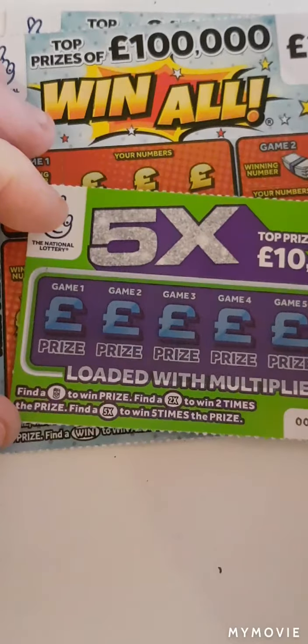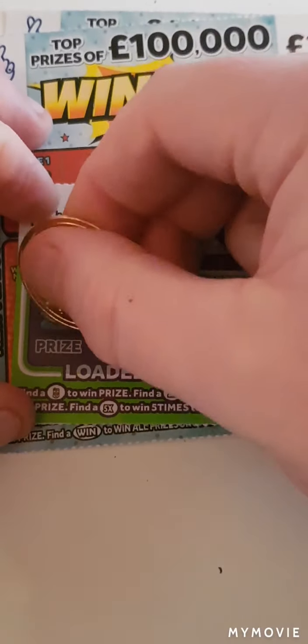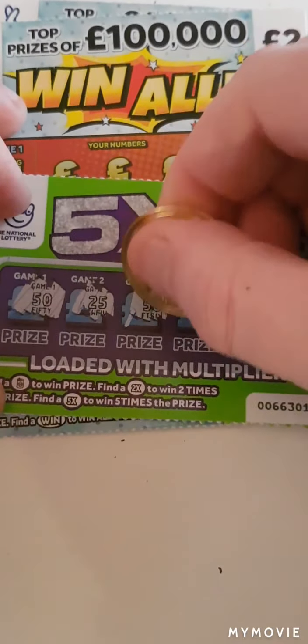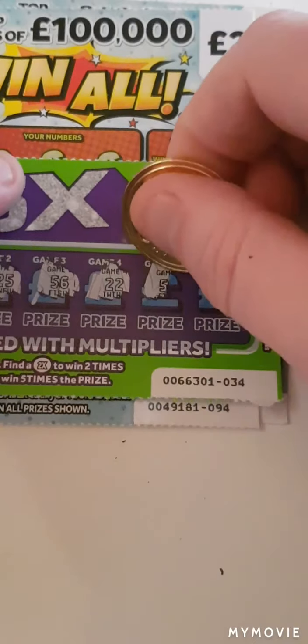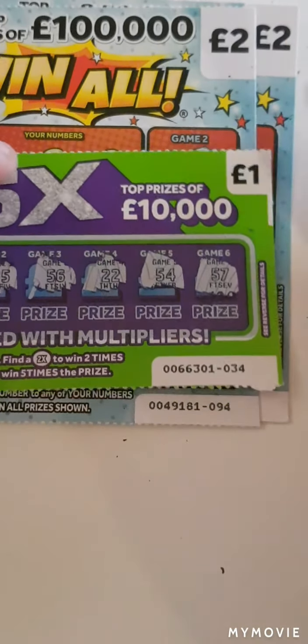We just have to find the roll of money 2X or the 5X. We have 50, 25, 56, 22, 54, and 57. So nothing on the 5X.